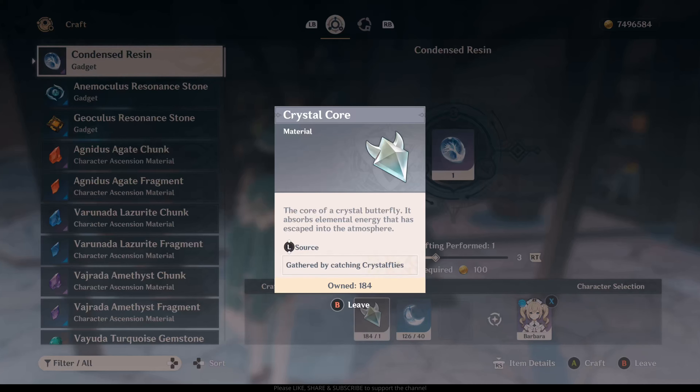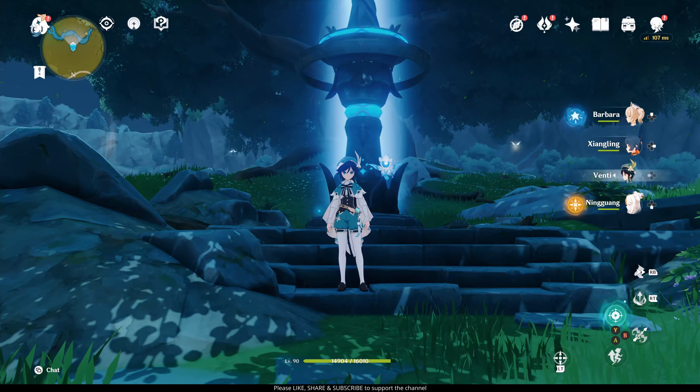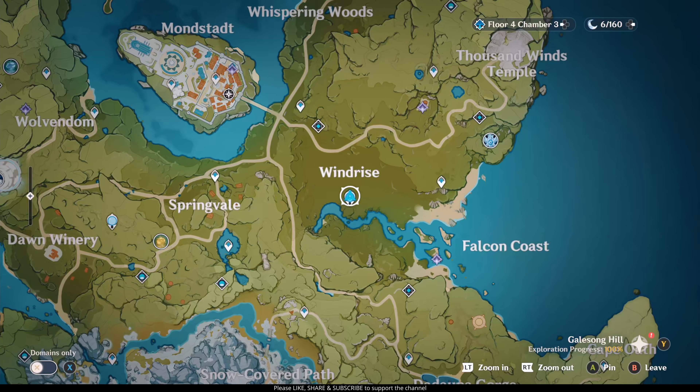In order to craft condensed resin, you need crystal core. So this is how you farm crystal core. The Statues of Seven are among the good places to spawn the flies, be it animal or Geo. The most obvious one is this one, located here in Windrise.